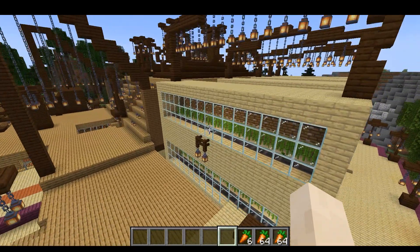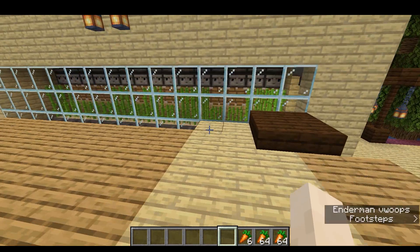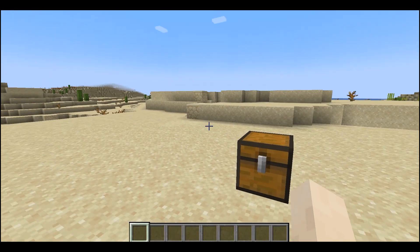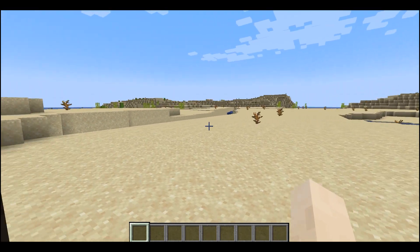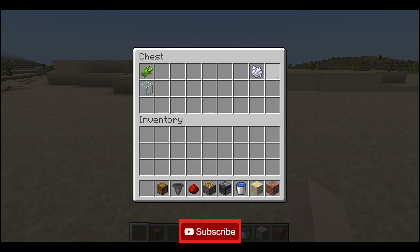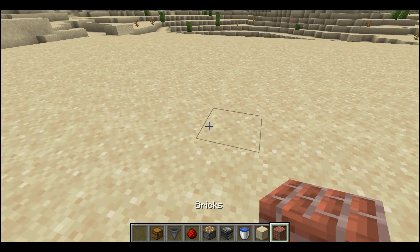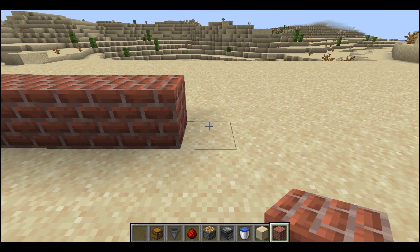Hi guys, welcome to my sugarcane farm. Now let's start to make my sugarcane farm. For that I want any kind of blocks and water bucket, observer, piston, redstone, hopper, and chest.